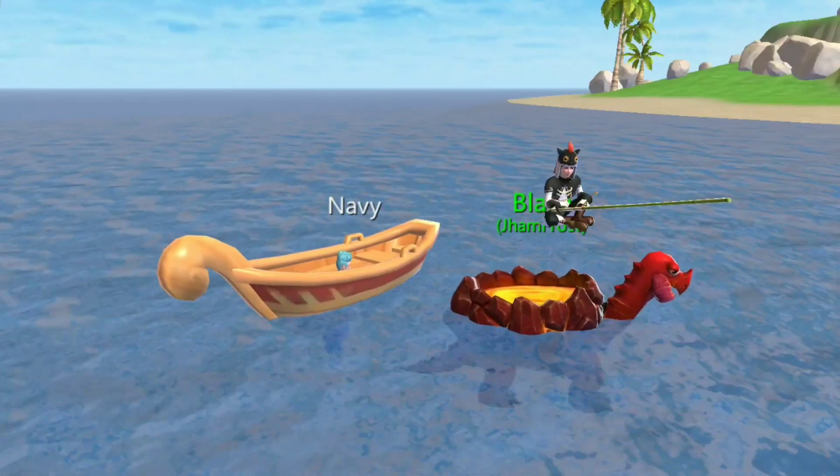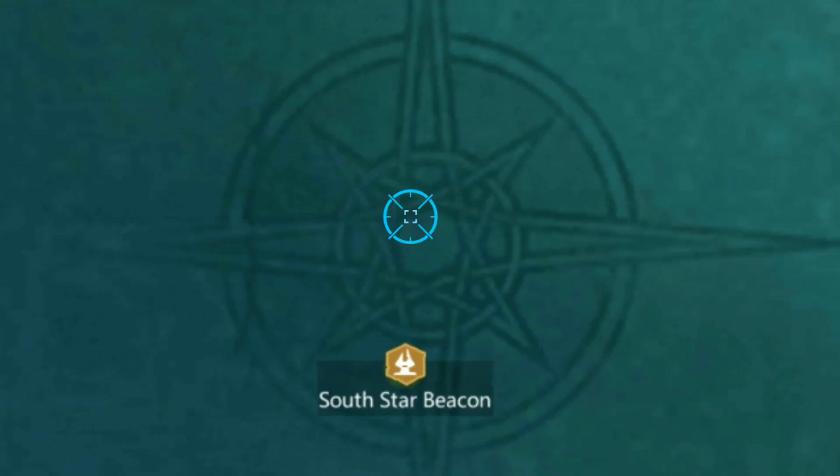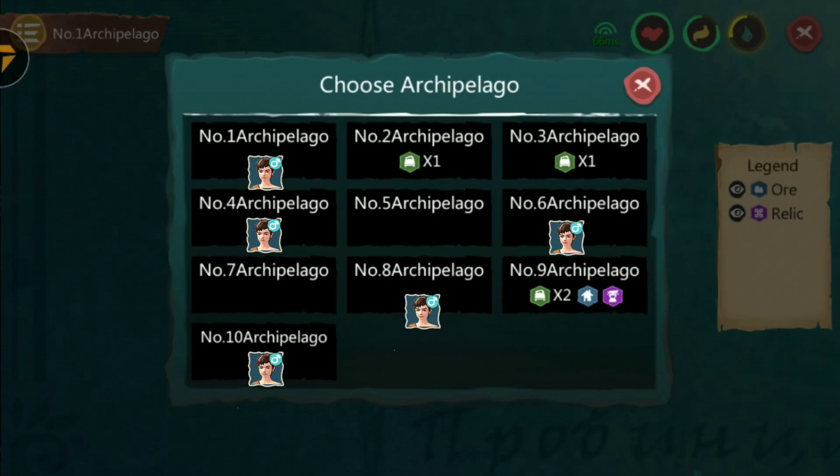Obtain Pearl by fishing the normal beacon. Using different accounts or characters, collect foam in this spot and deploy new beast characters in Old Archive Lego.